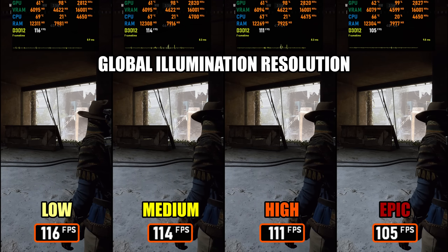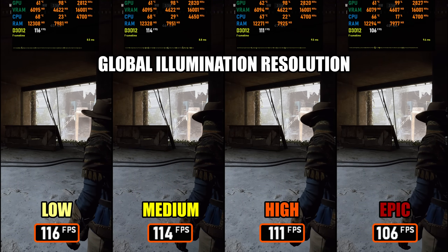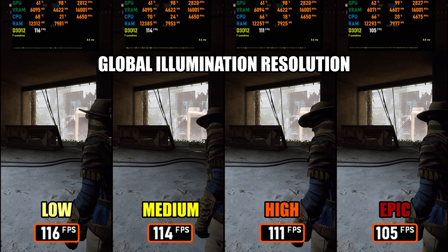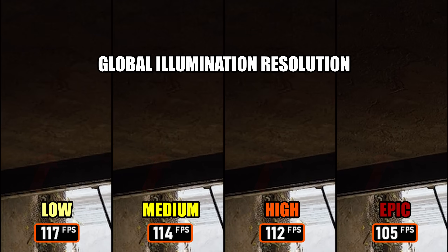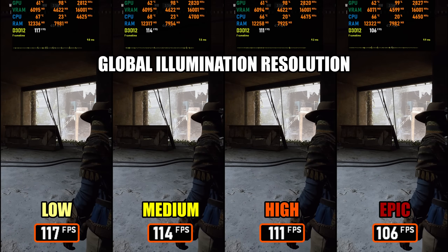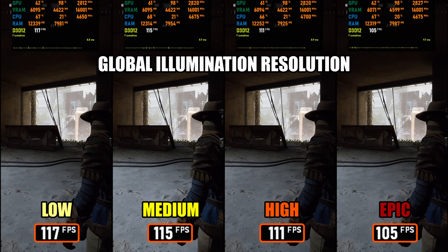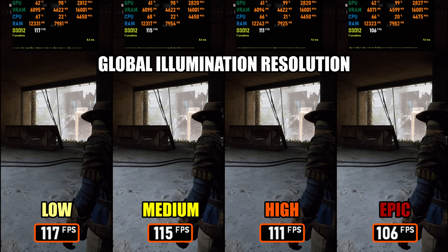Finally, we have Global Illumination Resolution, which controls the quality and detail of how indirect light bounces around the scene. Higher settings increase accuracy in light diffusion, but in Arc Raiders the differences are extremely subtle. Because of that, I'd recommend sticking to Low — you gain a significant performance boost while the visual impact is minimal and virtually unnoticeable during normal gameplay. For this comparison I did not include the cinematic setting, as it also does not differ from Epic regarding visuals and FPS.